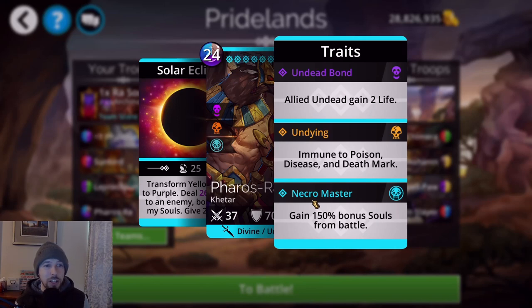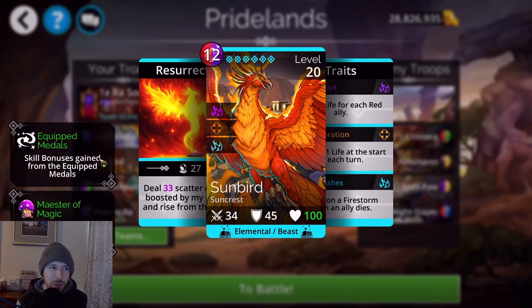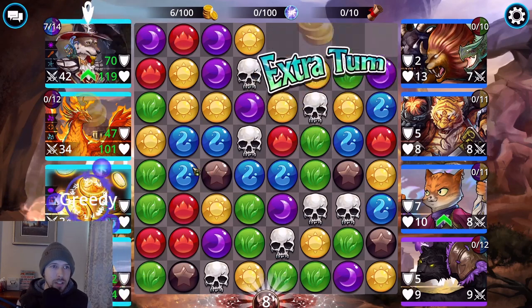However, it takes a lot of arcane trait stones to unlock the Necromaster final trait on Pharaoh's Ra. If you don't have enough arcane stones yet, stick with two Zombies or two Aziris for the 50% soul bonus each until you get Pharaoh's Ra. But once you get it and unlock its last trait, it's definitely better than using two of those others. I'm using the Sunbird, Phylactery, and Leprechaun — Leprechaun starts at full mana to explode the board and get mana into the Phylactery and Sunbird quickly.